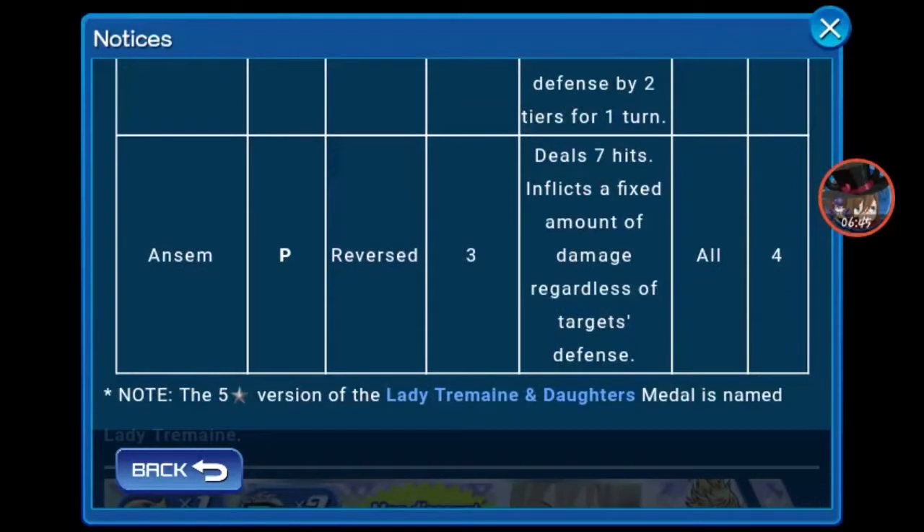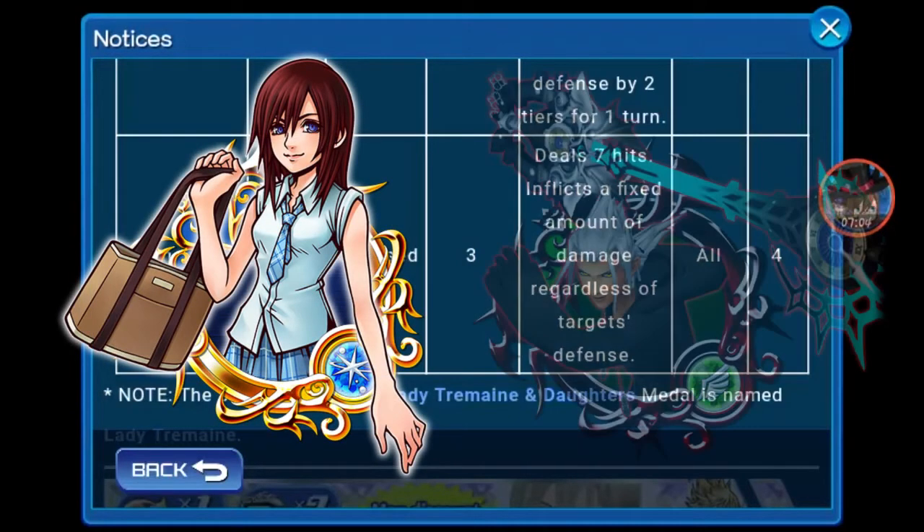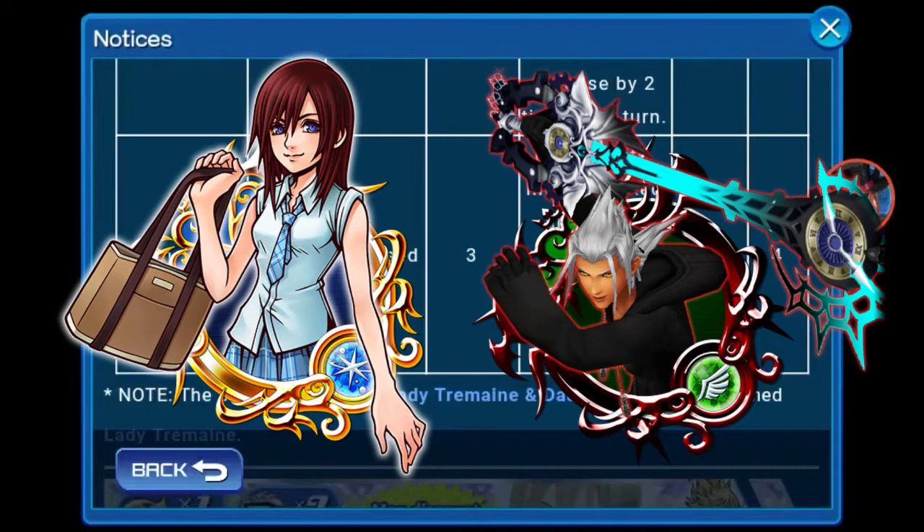Next up, Ansem. Power Reversed, tier 3, costs 4, hits all enemies, deals 7 hits, inflicts a fixed amount of damage regardless of the target's defense. He is probably the least useful — he is good for fixed damage, but that's it. For fixed damage I would suggest Tyree or Young Zeihanort. Young Zeihanort will be a future High Score Challenge medal — I'll show an image of him right now.